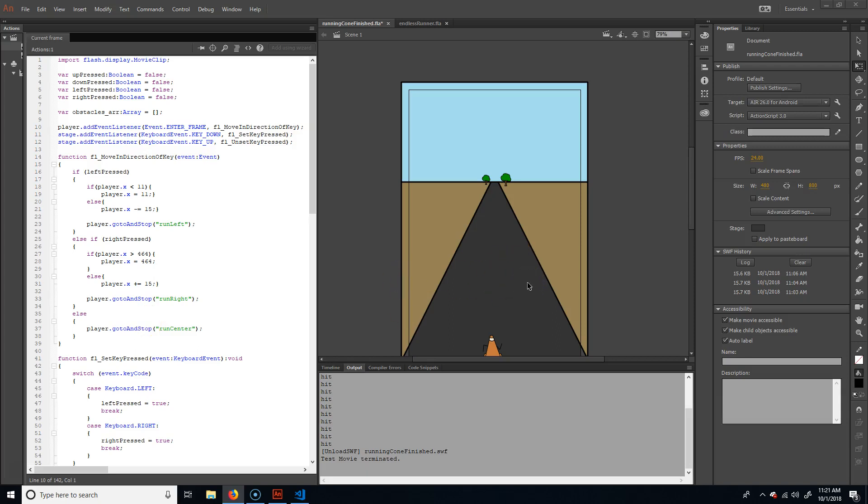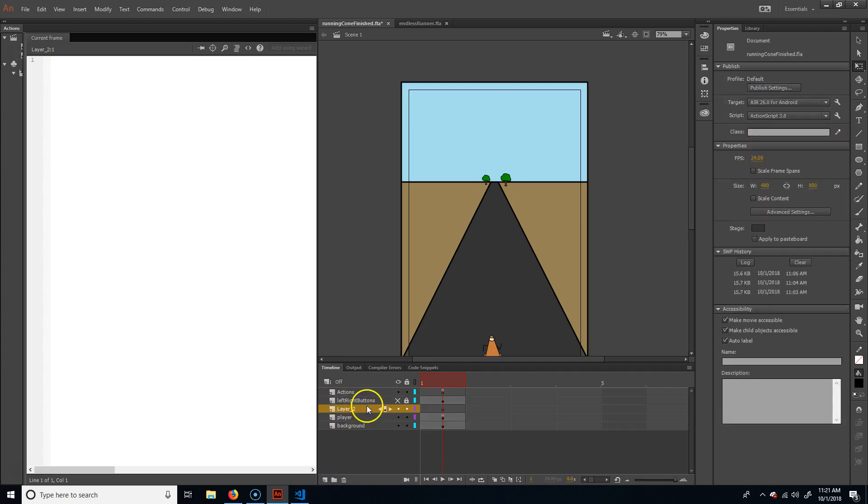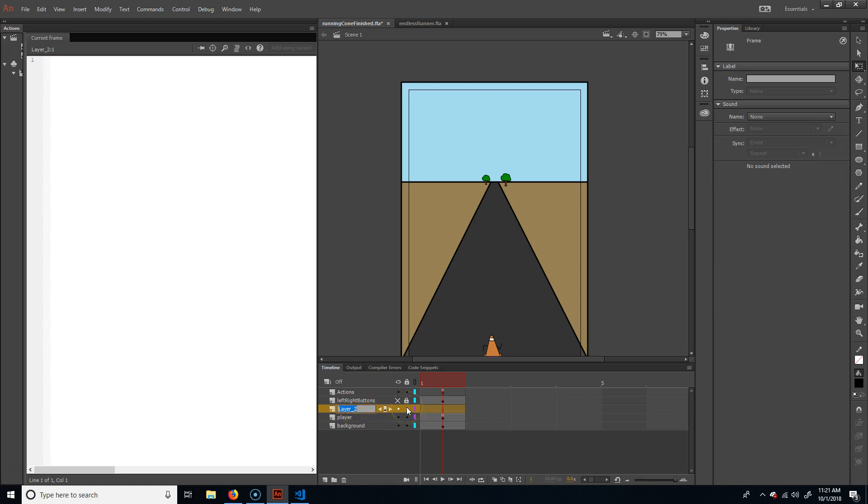At this point the game is more or less functioning. I just want to do a couple things like keeping score, and then once that's done, doing a start and an end screen. To do the score, I'm going to go over here and put it underneath the buttons so the buttons are always available. I'll make a new layer underneath the buttons but above the player, and I'm just going to call this one 'text'.